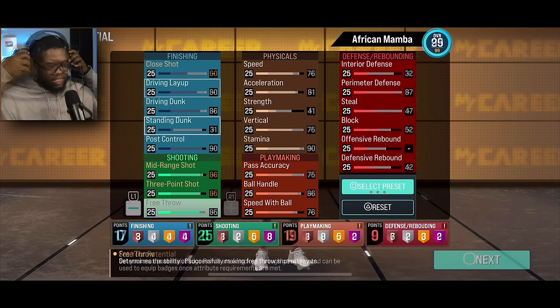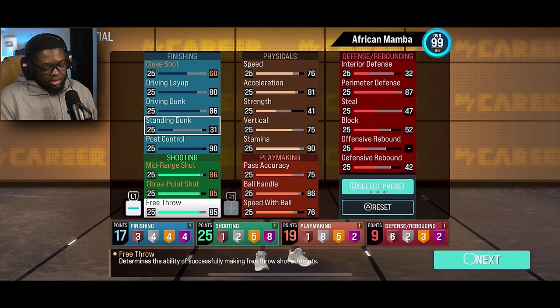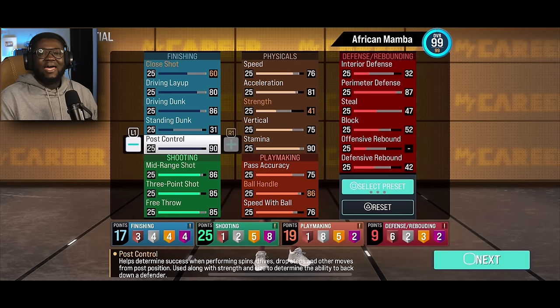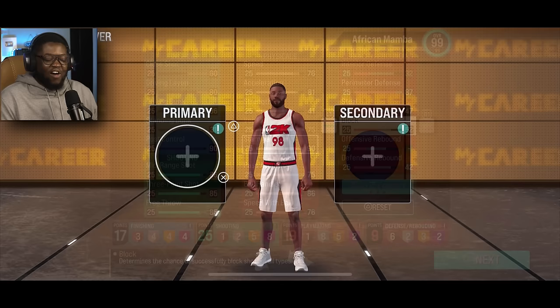This Mamba preset is not looking bad — look at the finishing. Let me tweak it a bit. After 30 minutes in the builder, here's what I came up with: dunking 86, mid-range 85, three-point 85, some nice ball handle, speed with ball, post control — it's a Kobe build so we gotta get down there. Defense: 87 perimeter for clamps, a little block, some rebounding. Let me know what you think about this build.